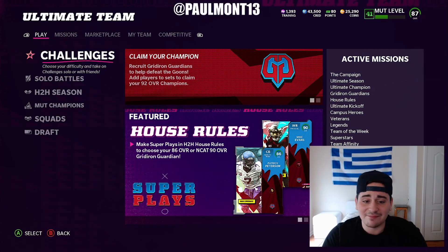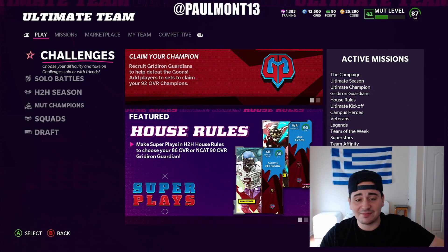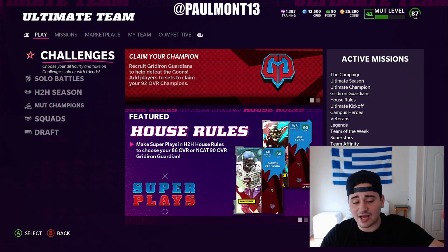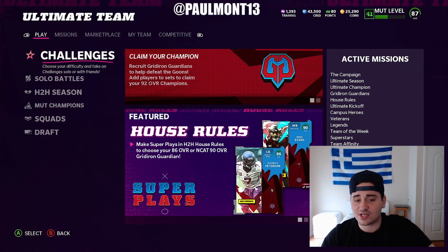A lot to do in MUT right now. We got Michael Vick crashing the market, causing a bunch of coin methods for you guys, trading methods as well. We got Team of the Weeks on Tuesdays and Wild Card Wednesday, solos for that to grind, XP to get and coins to get. Free cards as well. Legend Saturday in those solo challenges. Grand Guardians, Campus Heroes, Ultimate Kickoff challenges — a bunch of things.